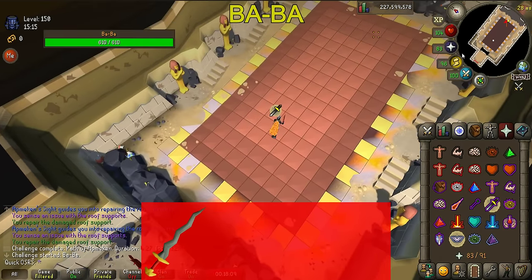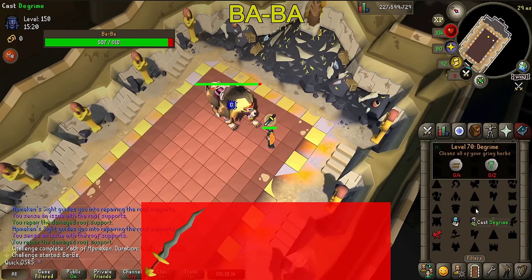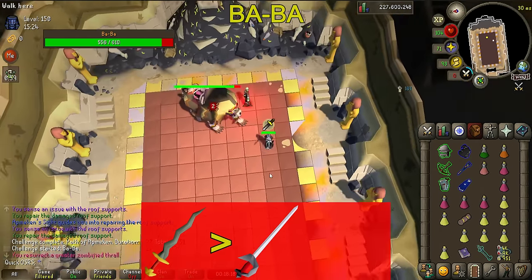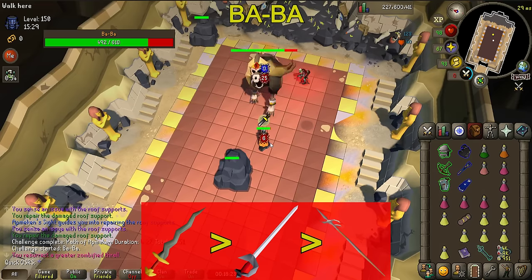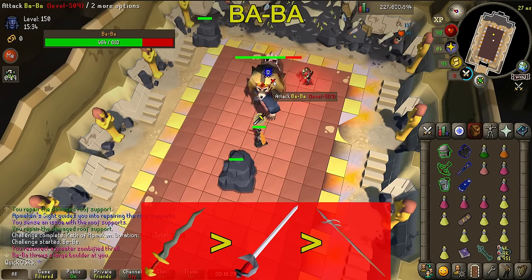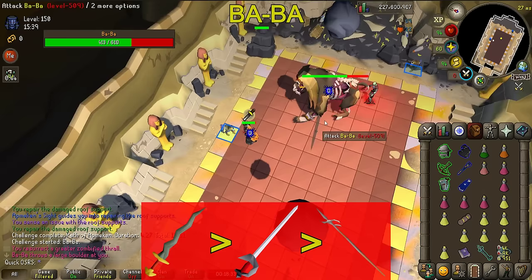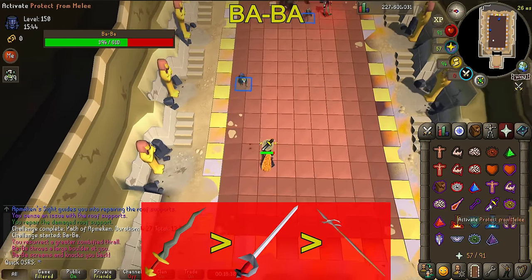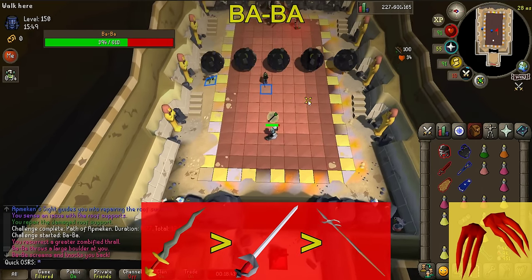For Baba, Osmumten's Fang is best in slot at any invocation level. At very low invocation levels the scythe will also be pretty good, but this quickly falls off in favor of the Rapier or the Zamihasta, so I see little point in bringing a scythe into the raid. A Bofa with full Crystal Armor setup is also definitely usable at Baba, though it's a bit worse than the Zamihasta — it could be useful for the Mind the Gap invocation or if you don't want to switch gear for the rolling boulder phase. For special attack, use D-Claws here as the BGS spec doesn't lower his defense.